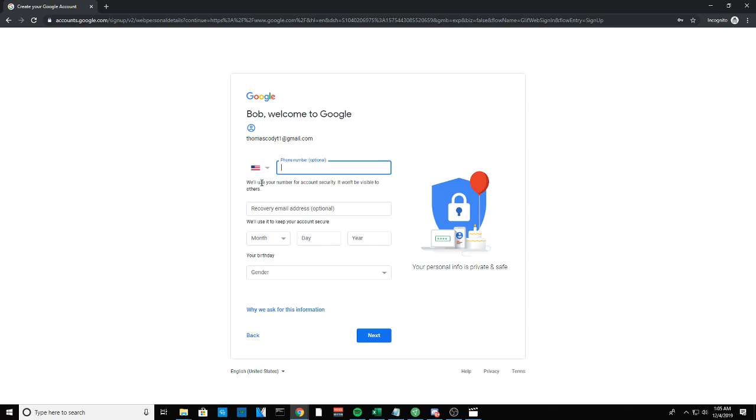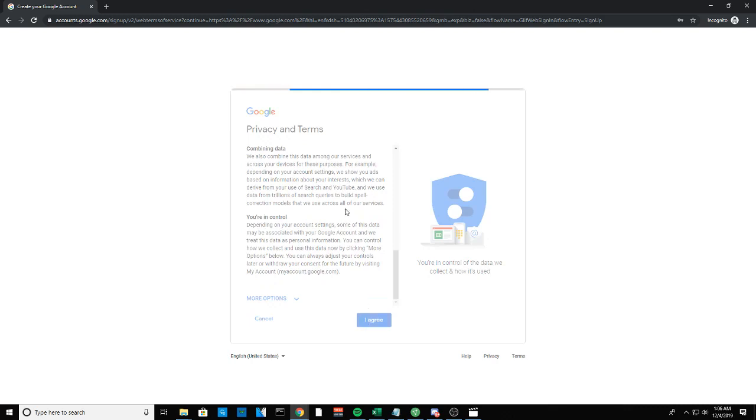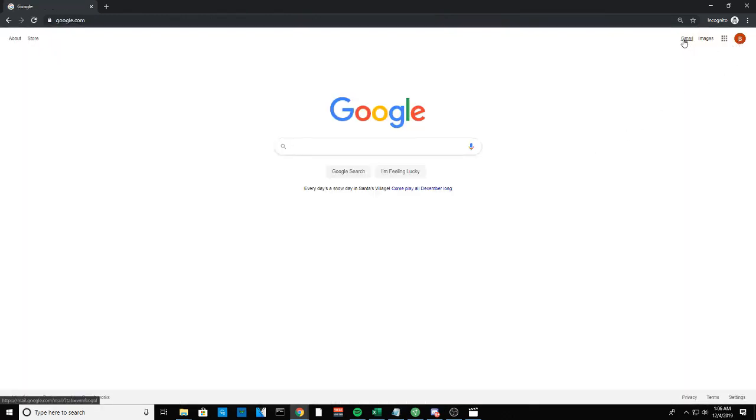You don't have to put in a phone number — it says optional. Sometimes they make you, so if so just go ahead and enter it. There's no limit to how many times you can use a phone number on a Google account. Skip the recovery email, enter a birth date — I'm using January 1st, 1990 — select a gender, then click I Agree to create the account.